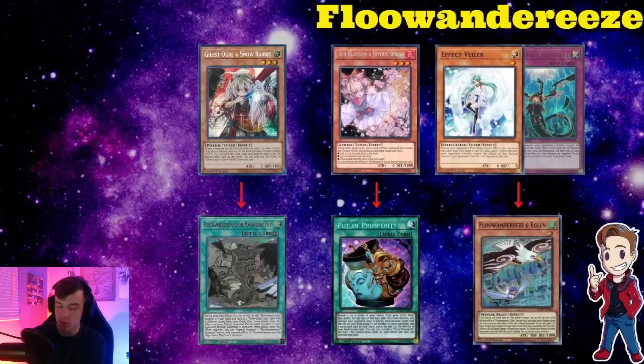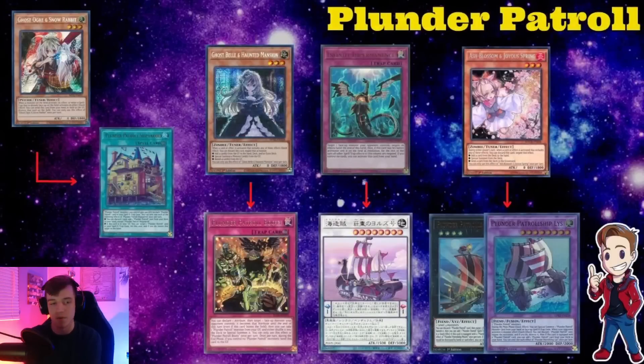Moving on to Flundereeze — this will be rather brief since we know the deck. Ghost Ogre from MAPP is going to be very impactful getting to MAPP. I always just save Ash for Prosperity — or whichever pot card they're playing, sometimes Extravagance — but for the most part just Ash Prosperity. If your opponent opens Advent and banishes a monster, I'm always Ashing that because clearly they need a way to play the game. Imperm or Veilber on Eglen is also just normally correct — you don't want your opponent getting to Empen.